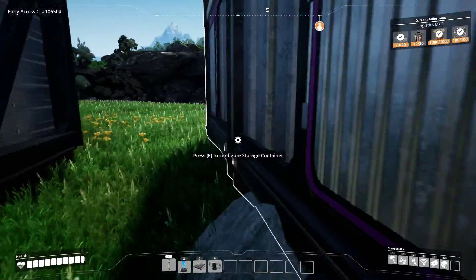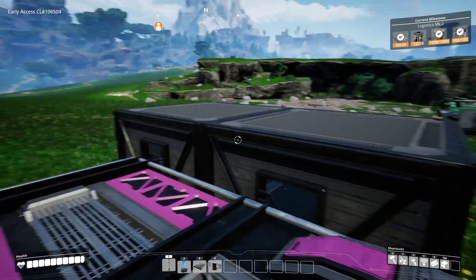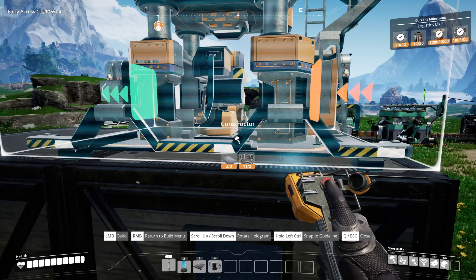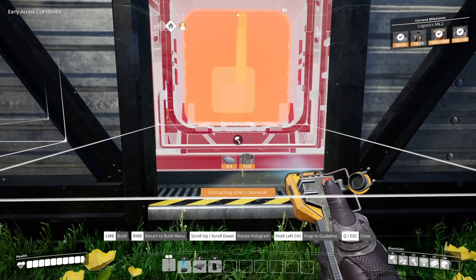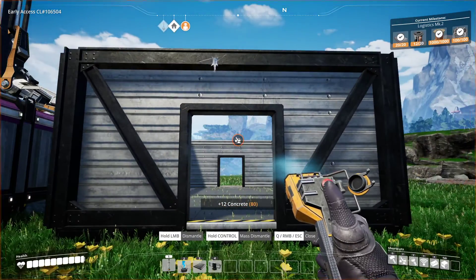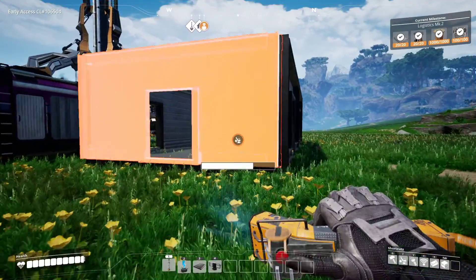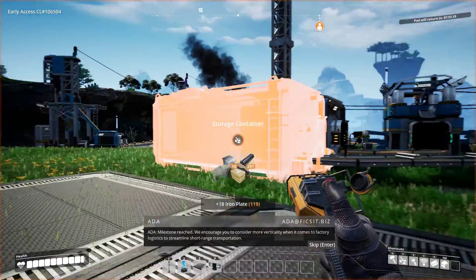Yeah, the idea is we're going to run branch lines out of here, and then we're going to have one big trunk line running up that way, with solutions to the side. Inside of this, I want to be able to stack the solutions. I can build that on top there. I bet I can't build it inside — that's probably too big for that. It's way too big. What if I get rid of the ceiling? We're probably going to have to build a massive floor. Hey, I just completed Logistics Mark 2 — short-range transportation. It just told us we should get more vertical — we're ahead of the game.